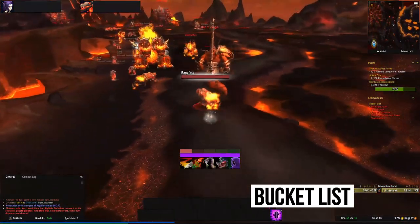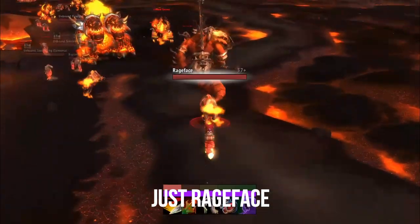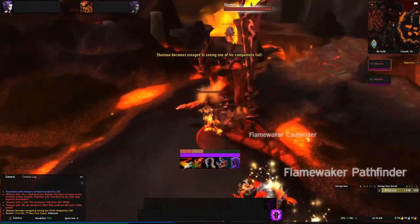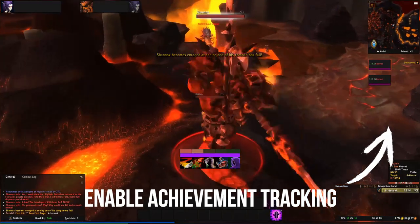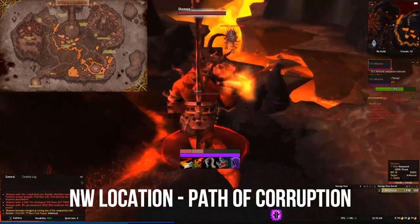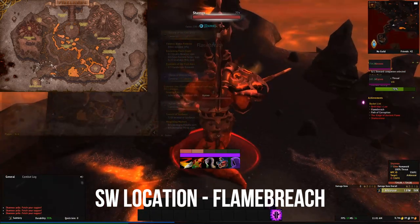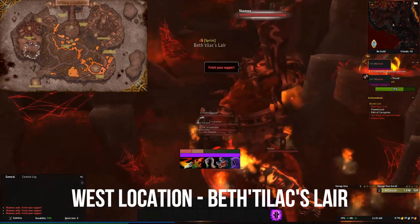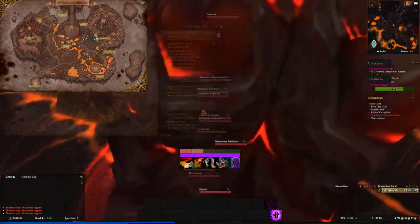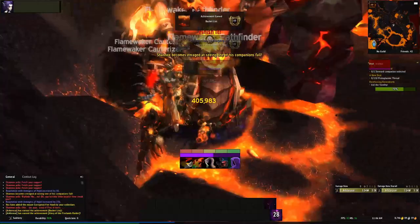Before you kill Shanox, you can also get the Bucket List achievement at the same time. When you find Shanox, kill Rage Face — that's his little pet — but don't worry about the other one. Then take Shanox to different locations around the map. It takes maybe 20 minutes; you can kill the mobs beforehand to make it easier. Track this achievement in your achievements page — under quest sections you'll see all the locations turn white as you complete each one. You may have to walk around a bit in each area. Just make sure you don't attack Shanox until all five locations are completed.